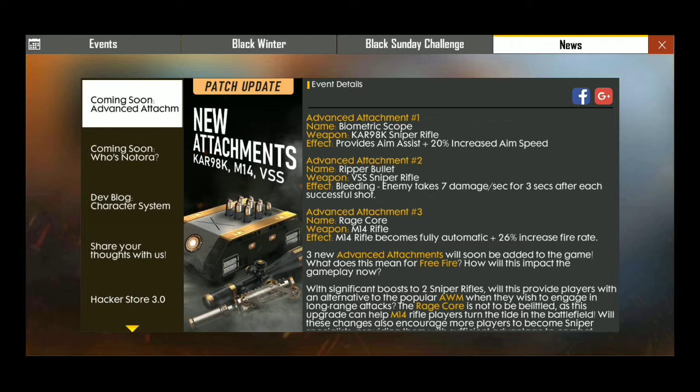If you use a lot of characters, you can use the aim assist — that's why you use the aim assist, so you can target the enemy easily. With 2 attachments you can use the riper bullets. The riper bullets apply to the VSS, so with the VSS you can target the enemy.